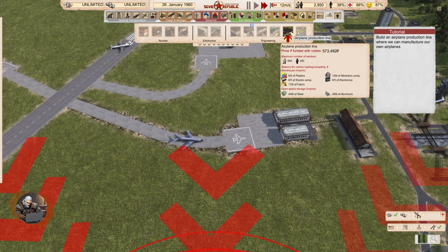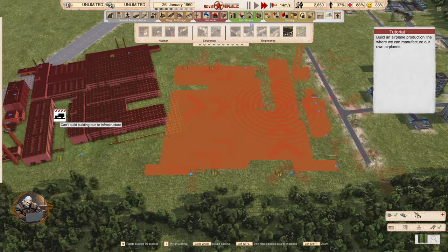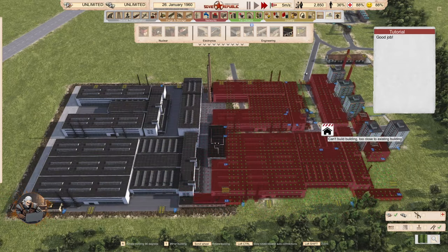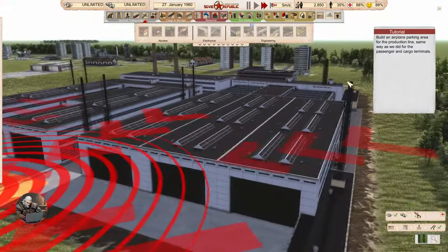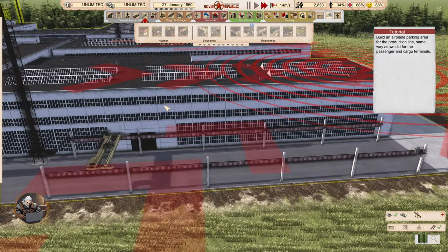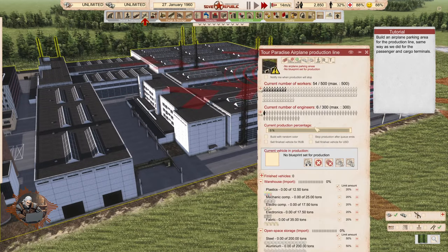That probably would take plenty of people. That should be a huge building — and indeed, it is a big, big plant. Look at that beauty. We have an open storage area and a warehouse. Good job.